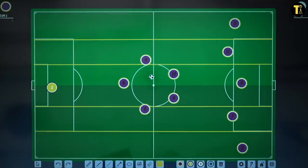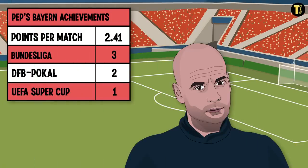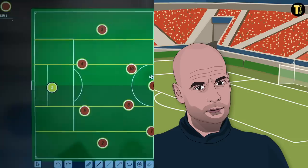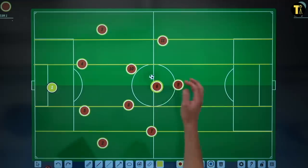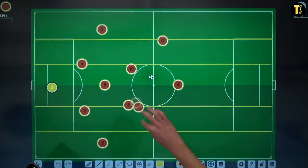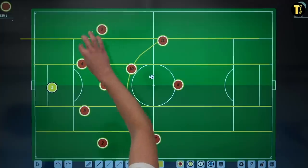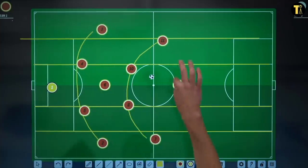Now let's look at Bayern Munich when he moved to Germany. When Guardiola arrived there, Jupp Heynckes had been playing a 4-2-3-1, but Guardiola moved it back to a more familiar 4-1-4-1 — the four being this midfield line here, so it's a 4-1-4-1.